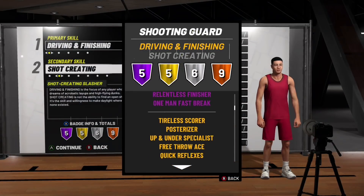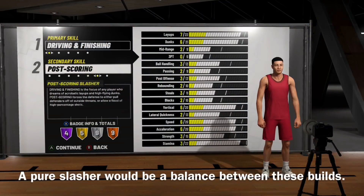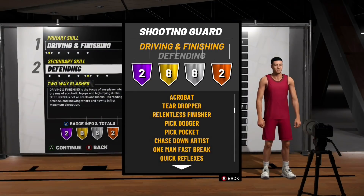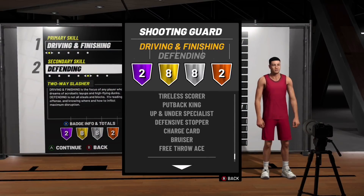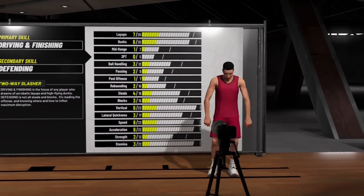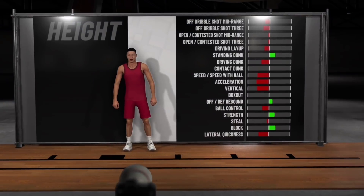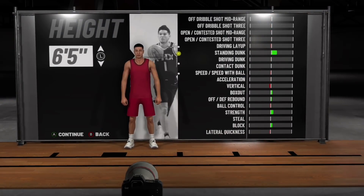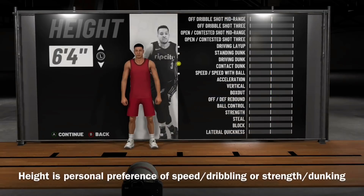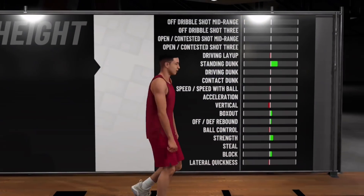The first build is the shot-creating slasher — it's a lot better on paper, with all the good driving and finishing badges, some good shooting badges, you can dribble, and you can shoot mid-range. The second build is the defending slasher — it doesn't have great shooting or dribbling, but it has gold defensive badges, gold slasher badges, and hall of fame posterizer. It's not as good on paper, but you're faster, more athletic, and defense is supposed to be very important in this game. If you're a role player, you want to cut to the basket and get hit by your point guard and dunk on someone.